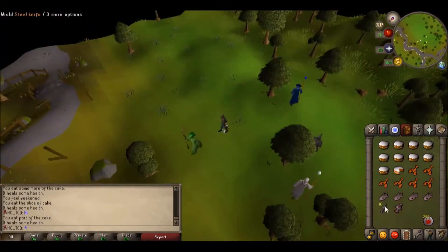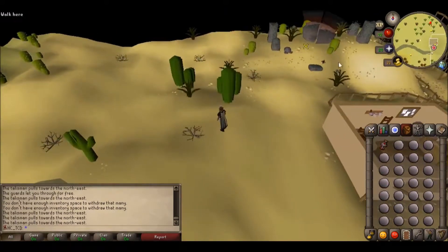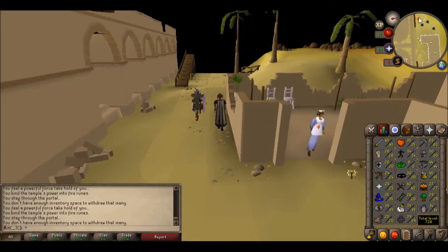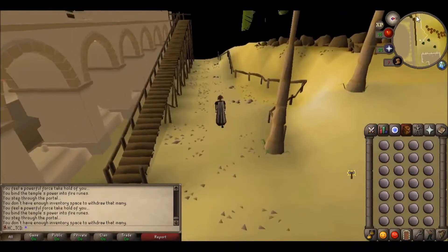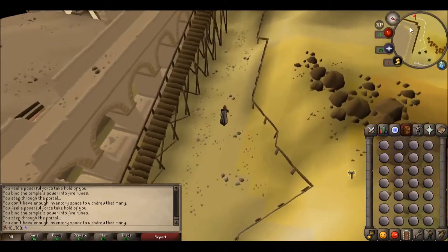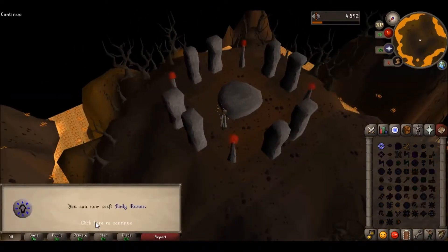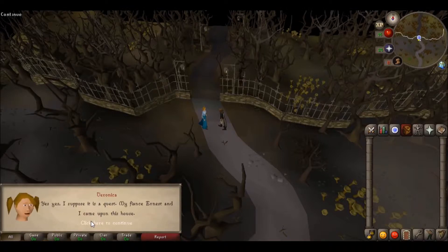It does drop the fire talisman — great! That just took us 48 minutes. Is that it right there? I've convinced myself it makes sense to buy the rune sword, since I have all the money and 40 attack now — that's going to be better than the mithril scimitar. That should be 20 runecrafting. There it is. Sounds like a quest — I'll help. I need to go and get these things.